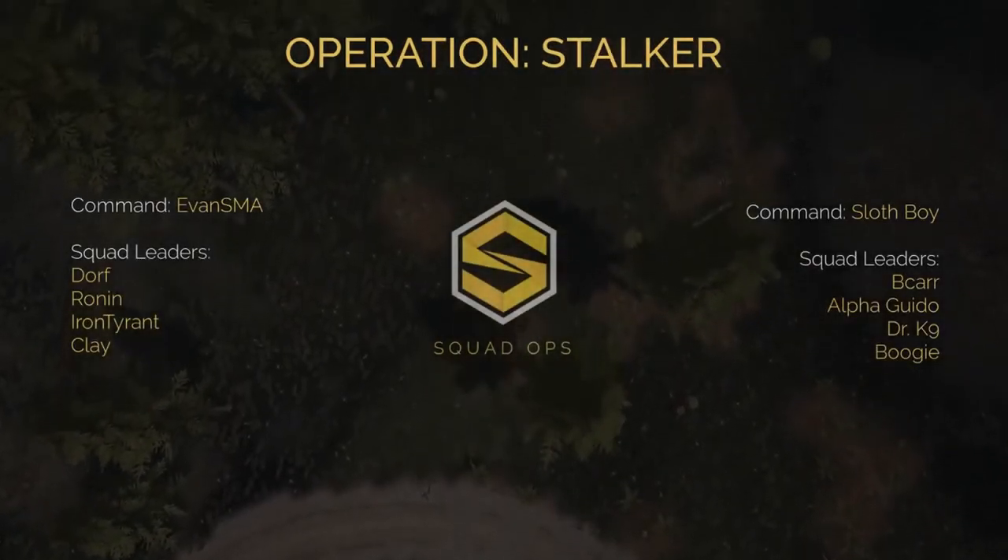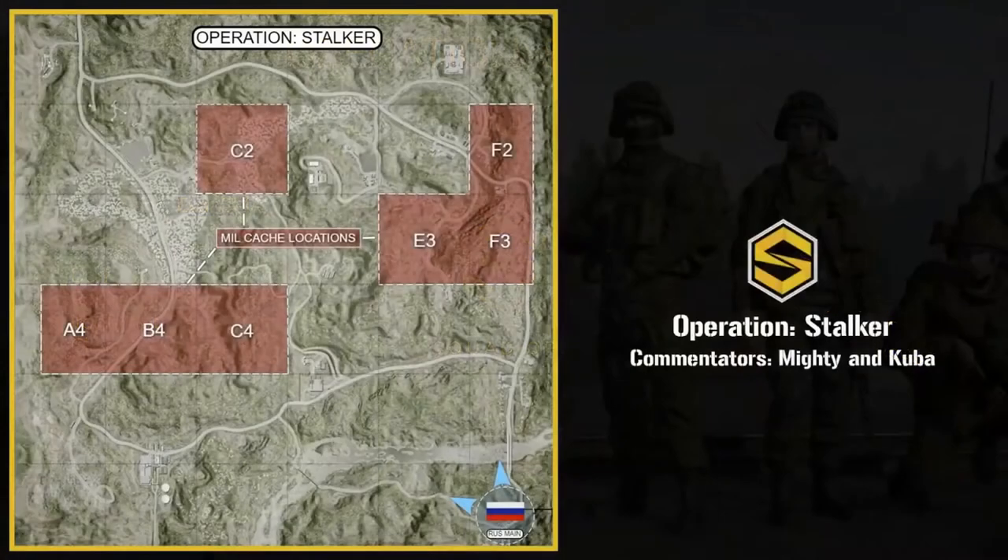Let me show you the map we're talking about and go over the op a little bit. This is Operation Stalker — it's new. Basically, the Russians need to destroy a militia position, and the militia guys need to fortify and defend that position. That's the base level, but it gets a little more complicated.